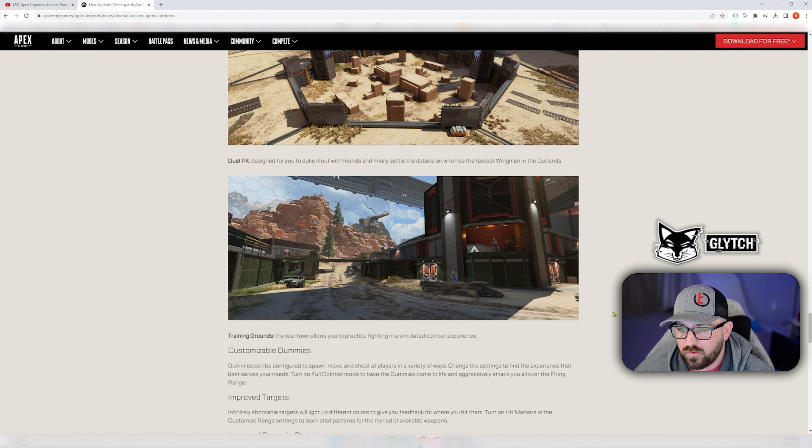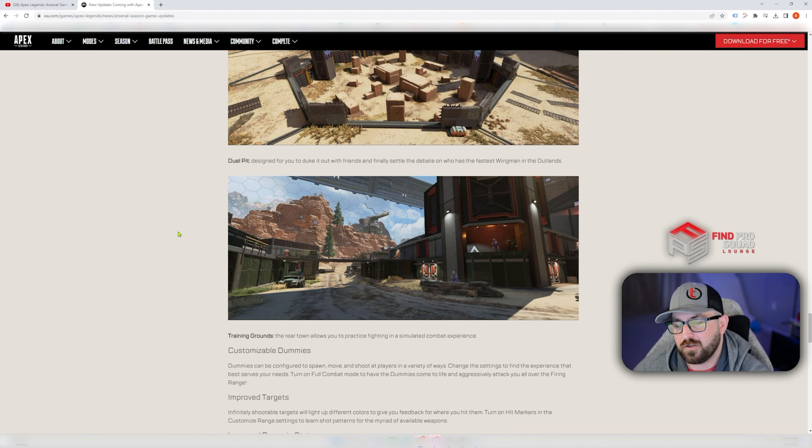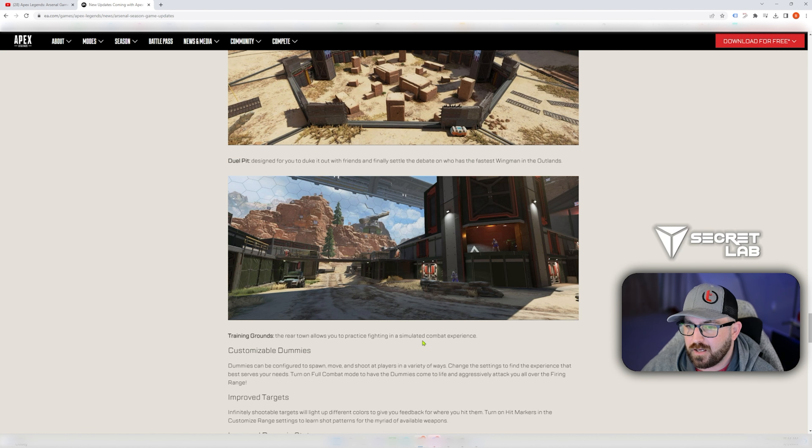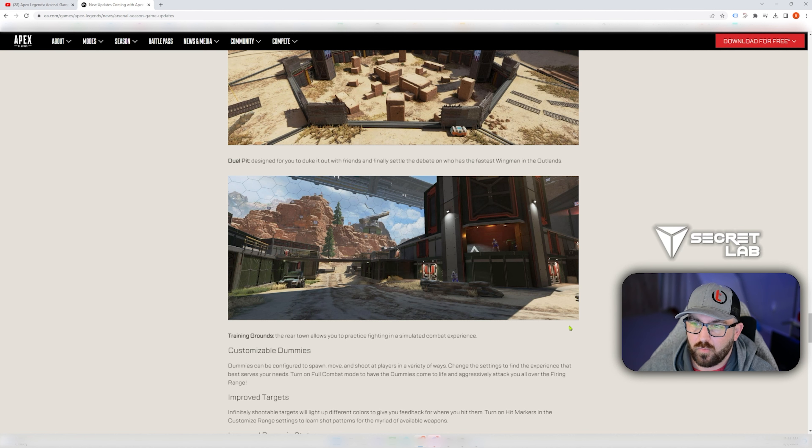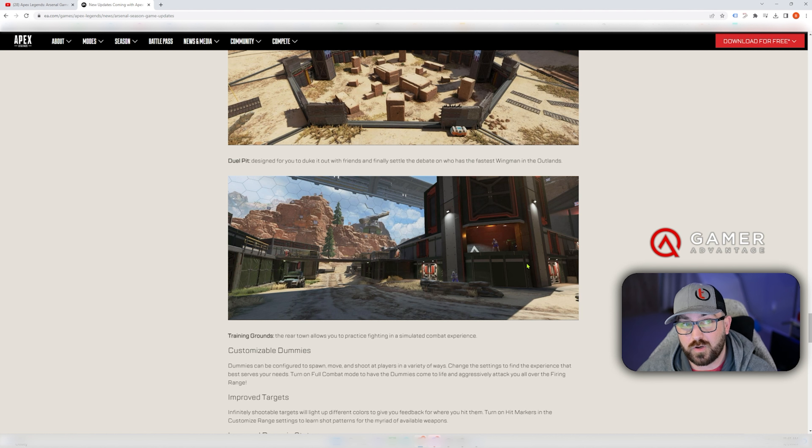The training grounds in the rear town allow you to practice fighting in a simulated combat experience. My initial instinct is that it's a bit like barometer — lots of areas with height and cover. You can learn peak cover, where to take height, head glitches. This is really cool and far more dynamic than anyone will initially think. It definitely ups everybody's play level if they choose to use it — and that's going to be the big thing: whether they choose to use it.